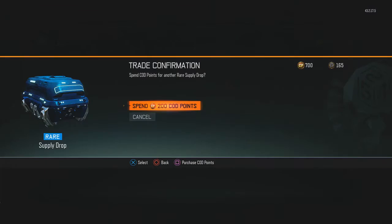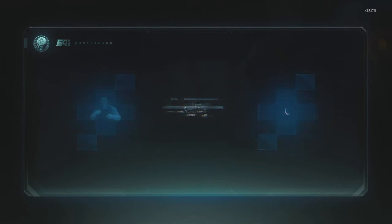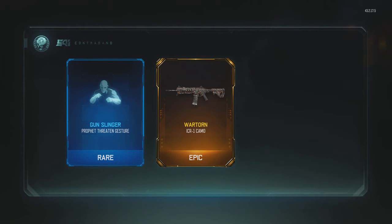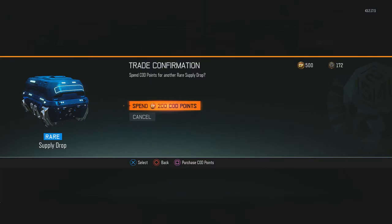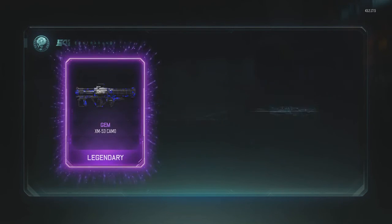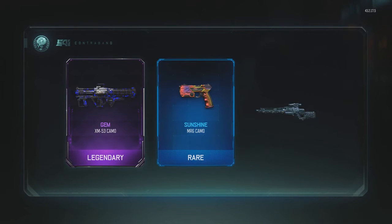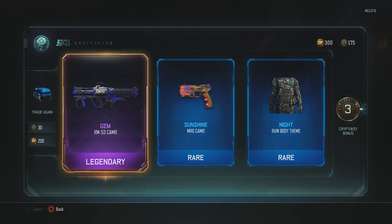One more Epic please, I just want one more. Oh, it's War Torn! I was about to get so hype! War Torn's alright, but it's just not... meh, it's whatever. Gem for the XM53, let's go! And Sunshine for the MR6. I think that's the second Gem Camo I have — that's actually pretty rare. It's kind of like a shitty version of Dark Matter but it still looks really good.